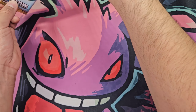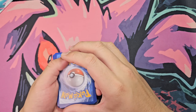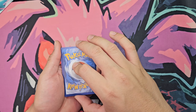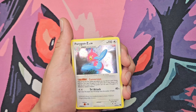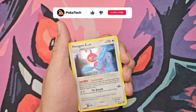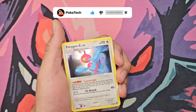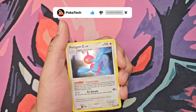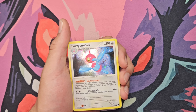Alrighty, on to our next booster pick — should be number four. Here we go, one, two, three, and we have a Porygon-Z holographic as the rare. Just enjoy the classic, just enjoy it — very expensive cardboard. On to the next one.